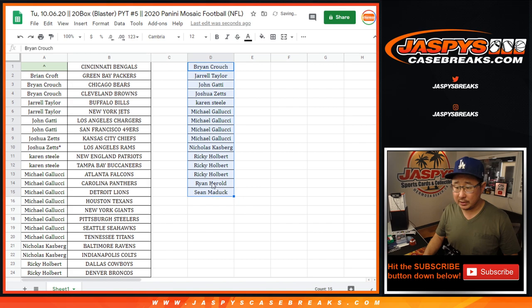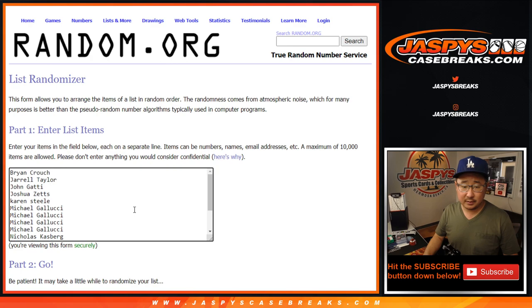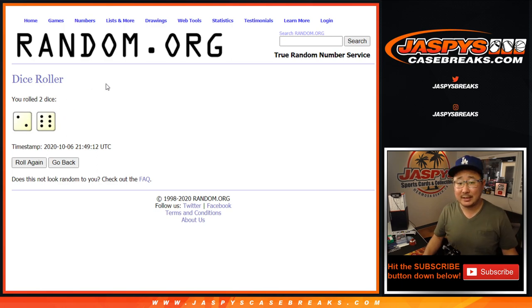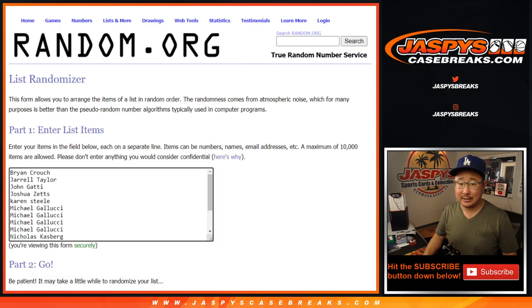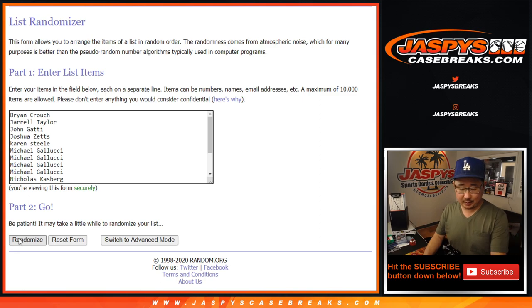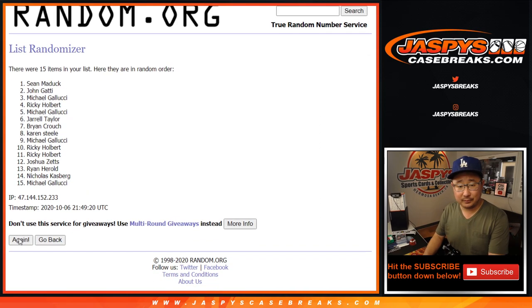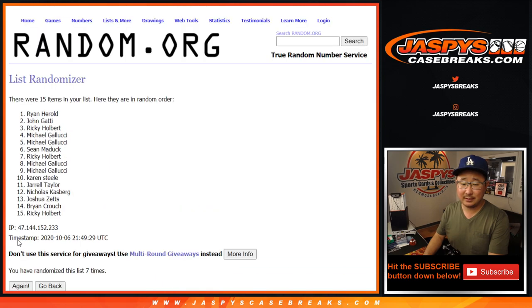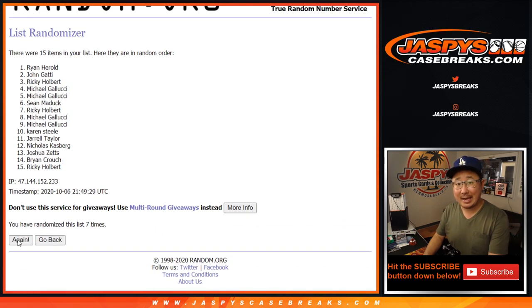There are 15 spots on this list. Let's put those 15 spots in. Michael Gallucci has eight entries — two plus six — so his name is on top after eight spins. Running the randomizer: one, two, three, four, five, six, seven, and the eighth and final time — name on top after eight.